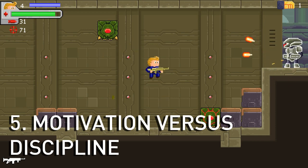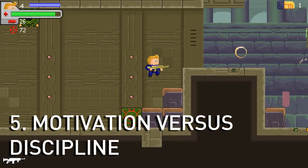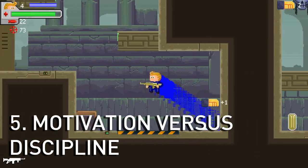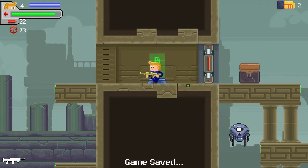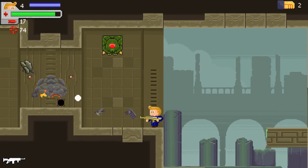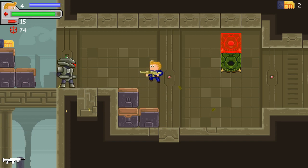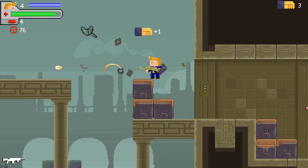Tip 5: Don't rely on motivation — cultivate discipline instead. The journey of game development is a difficult one, filled with hurdles that can easily wear you out, demoralize you, and cause you to abandon your goals. In this regard, you cannot rely on motivation alone. While feeling motivated is a good thing in general, you cannot rely on it to complete your projects. Motivation is essentially an emotion and can increase or decrease depending on external factors. There will be times when motivation disappears altogether.